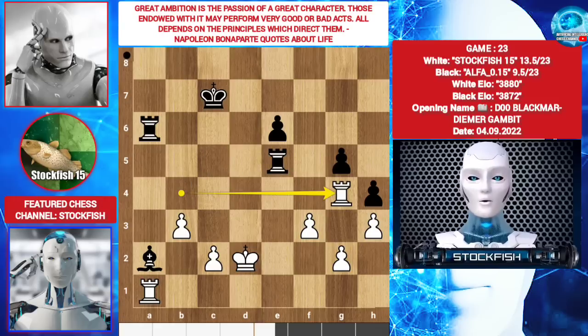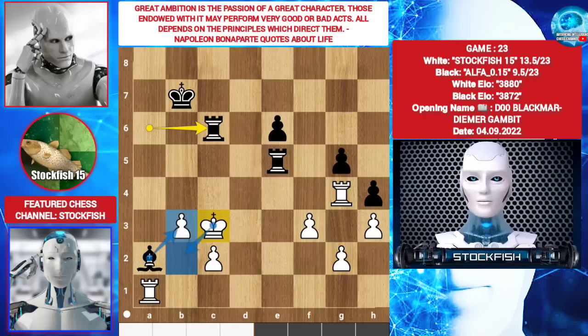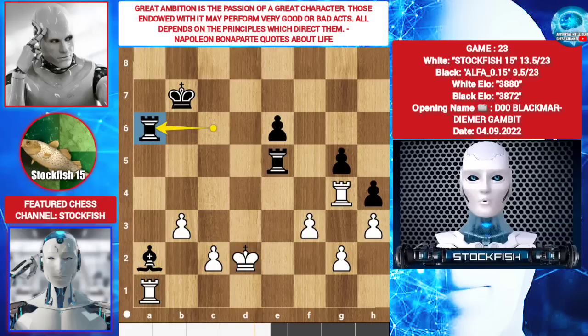Rook g4. Kb7. Kc3. Rc6 check. Kd2. If Kd2, then Bxb3 which will be a draw. So Kd2. Ra6.